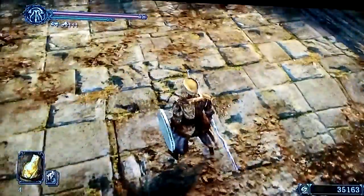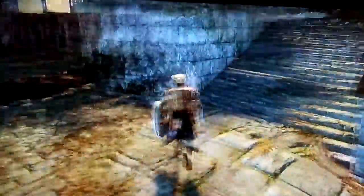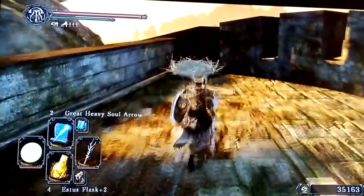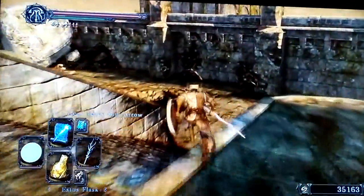So in terms of creating a sense of fear and falling, you can use different heights to that effect, I think. This will take you to the Lost Bastille. We'll go there in a second.